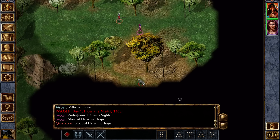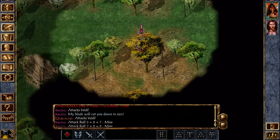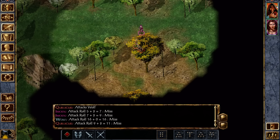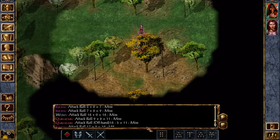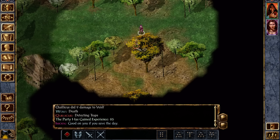A wolf! All right, let's go and attack. Not using a blade, dear, you're using a bow. Offhand attacks. Hit. There we go. Wolf took a lot of damage.